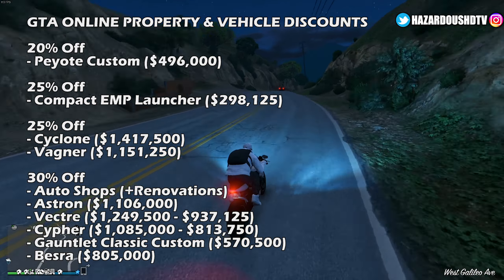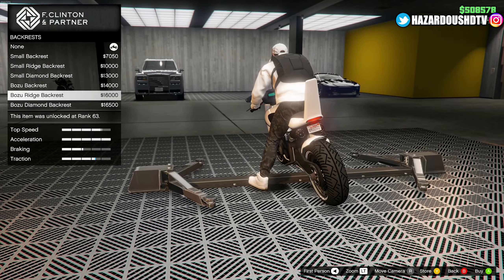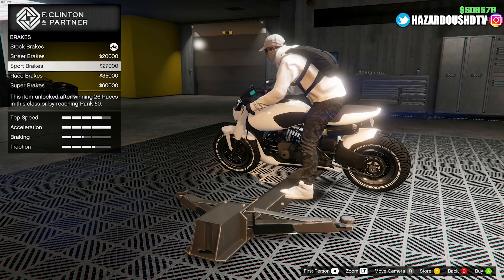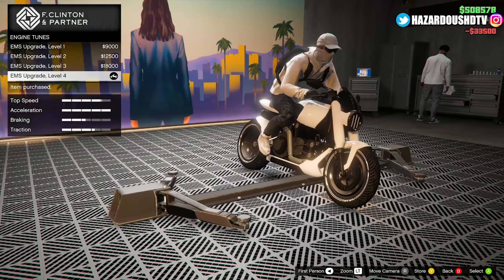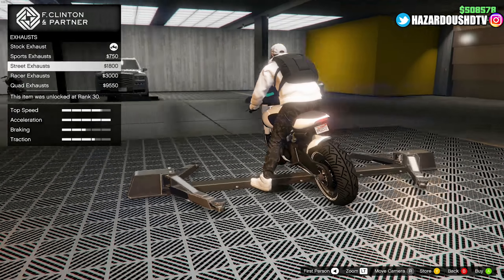Now talking about the discounts this week, we have some big ones. Starting at 20% off, you can get the Peyote Custom for $496,000. The EMP Launcher is 25% off at $298,125. At 25% off you can also get the Cyclone for $1,417,500 and the Vagner for $1,151,250. For 30% off discounts: all auto shops plus auto shop renovations, the Astron for $1,106,000, the Vectre for $1,249,500, the Cypher for $1,085,000, the Gauntlet Classic Custom for $570,500, and the Bessa for $805,000.